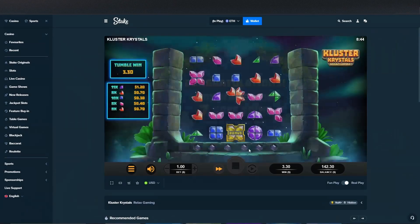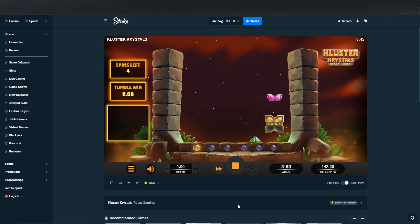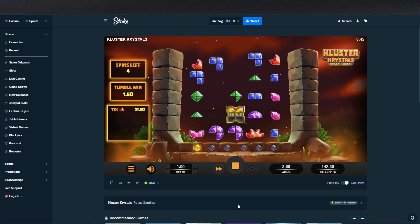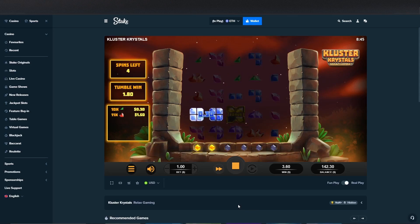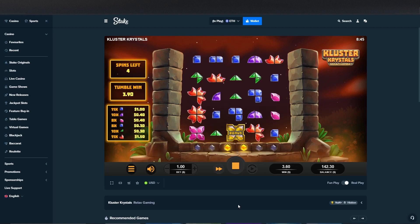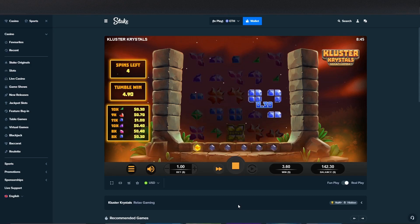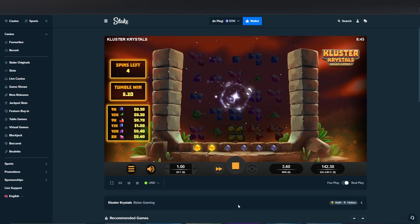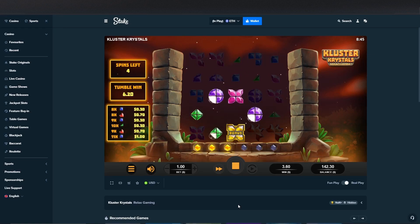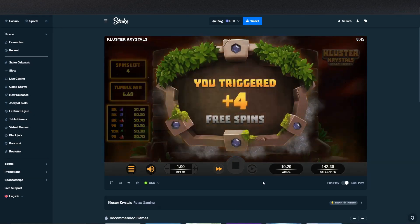This can either pay really well or really bad. We need some good multi-hits. Green's hit, blues will hit here — we get a re-trigger, maybe? We re-triggered! Holy crap. Re-triggered again — those are huge. We need a multi here. We got another re-trigger — that's awesome, four more spins. Just one good multi hit.